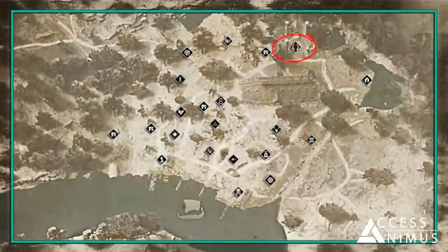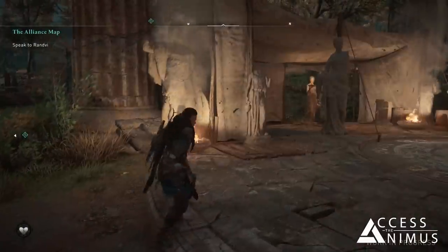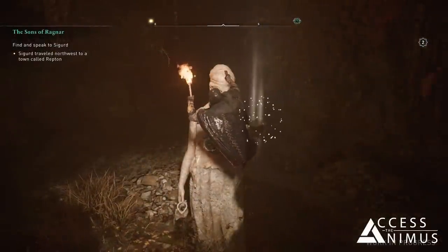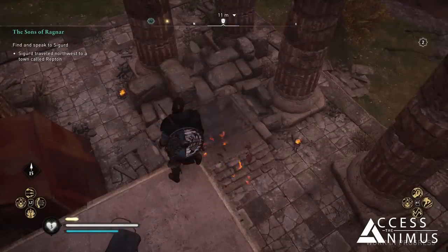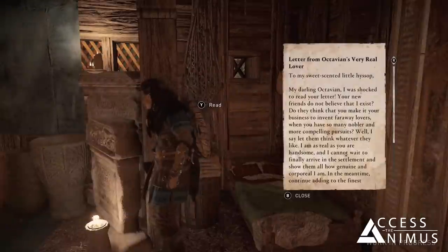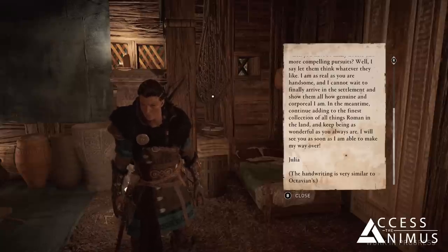The last settler we met is Octavian Claudius Britannicus, a very peculiar character and avid collector of Roman relics. His house in the settlement is quite outstanding, full of Roman statues and columns — it's very hard not to notice it. While roaming the world you will find Roman artifacts, and when you collect five of them you can bring them back to him. We don't know what kind of rewards you will receive because in the demo we couldn't manage to retrieve more than two Roman artifacts. A curious detail about him is that in his house we could find a letter written by a girl surprised that no one in the settlement believed she existed, and the letter seems to have Octavian's handwriting.